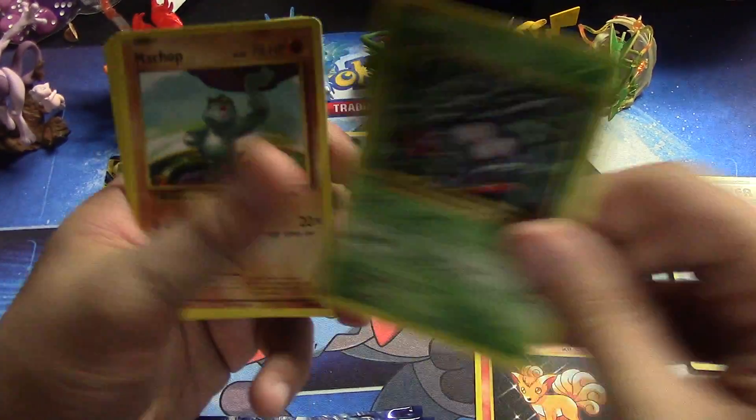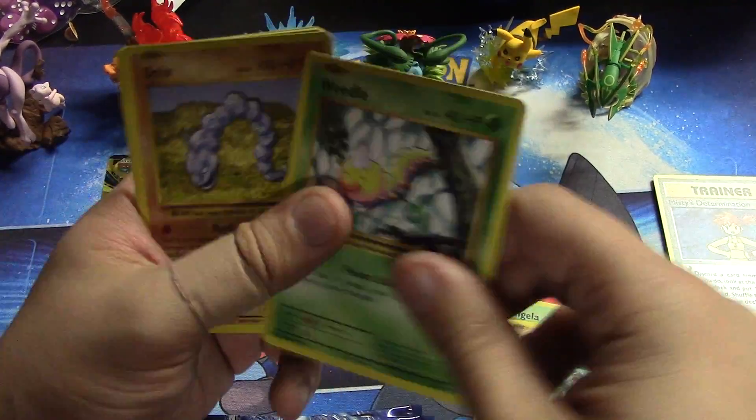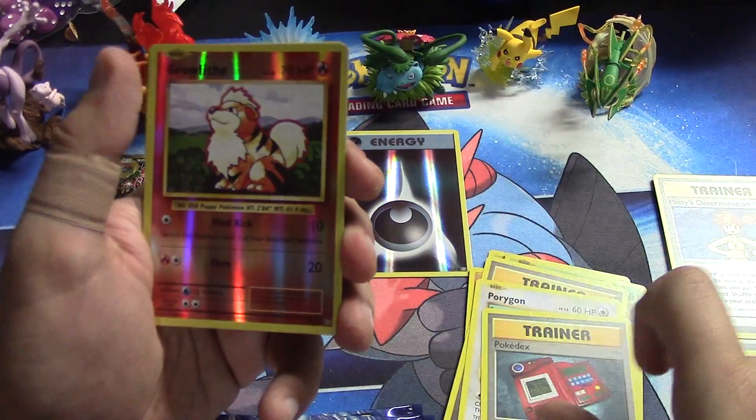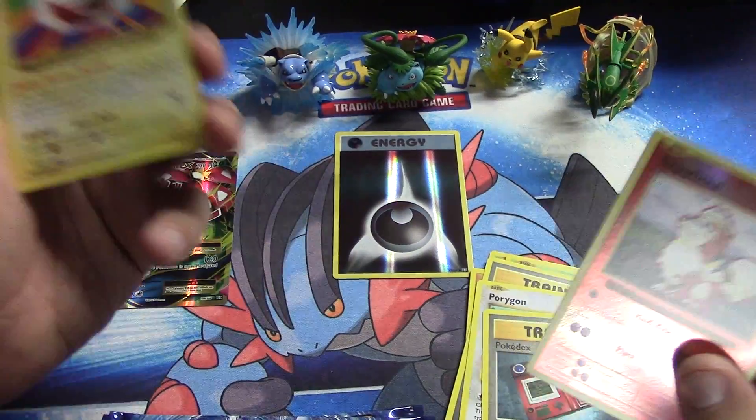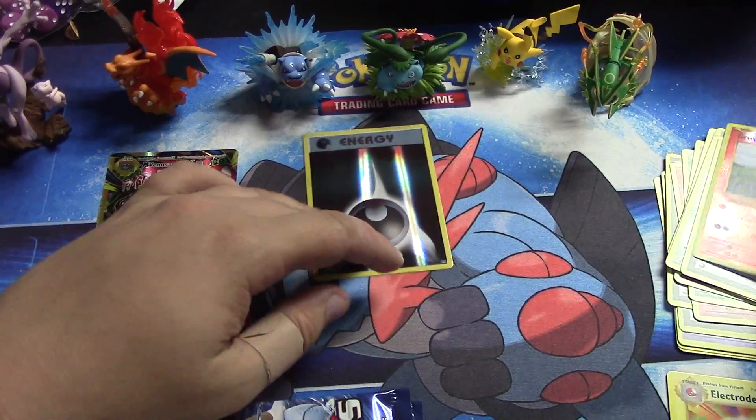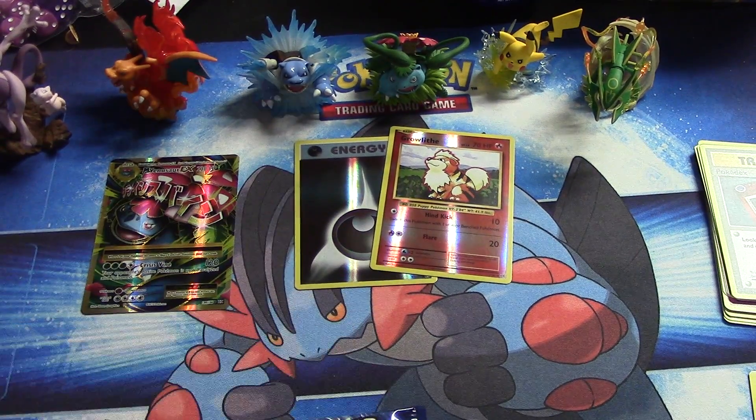Got a Vulpix, Tangela, Weedle, Onix, Pidgeot, Spearow, Porygon, Pokedex, Growlithe, reverse, and a regular rare Electrode. So just slide the Electrode off under there.